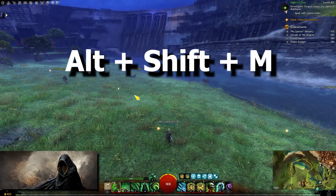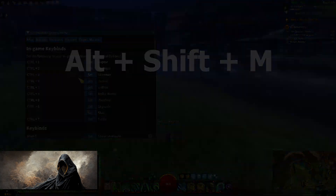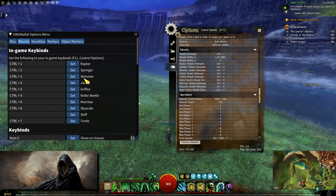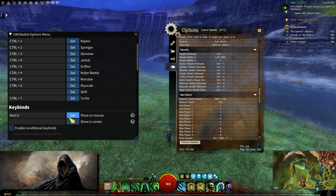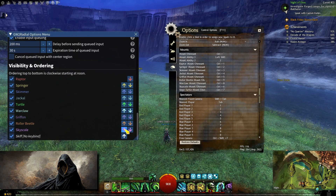When you press Alt Shift N, it will bring up the Guild Wars 2 Radial menu. Here you have to copy your mount keybinds from the game and then set a single keybind that will bring up the radial mount selection menu. I like to have it as my extra mouse button, but you can use any key on your keyboard and the radial menu will show up on your mouse cursor. You can even rearrange the order in which the mounts show up on the radial menu.